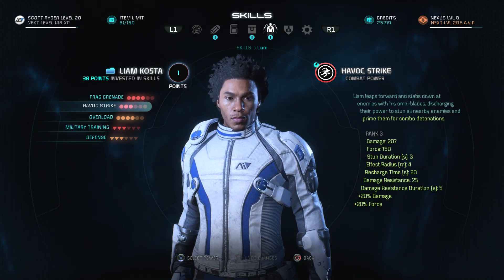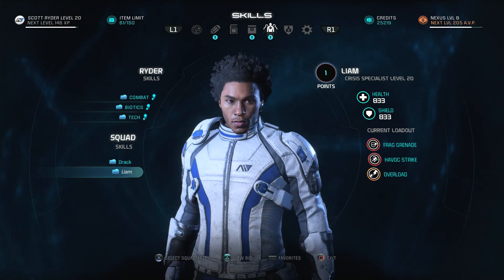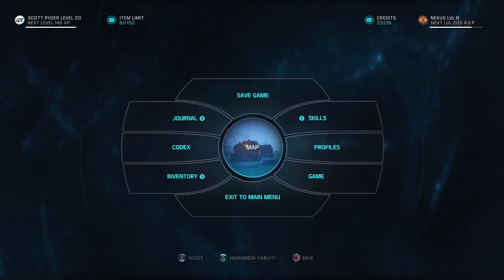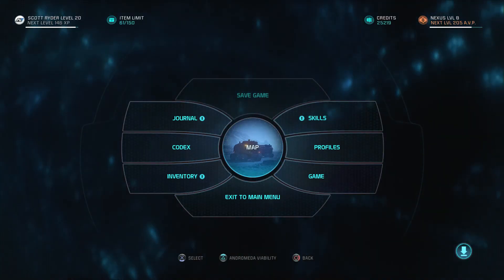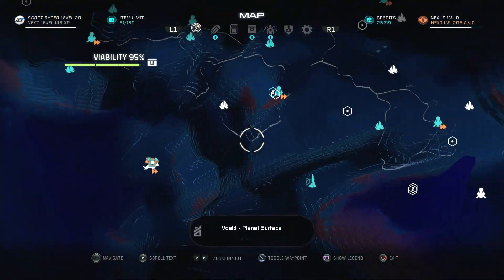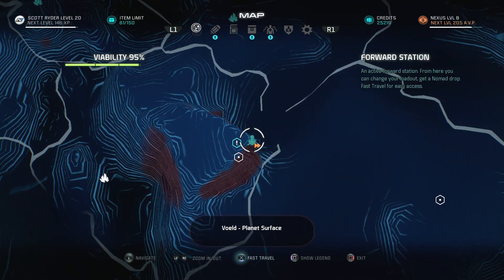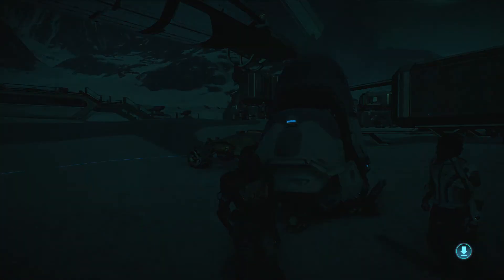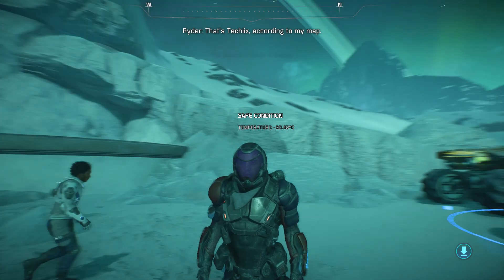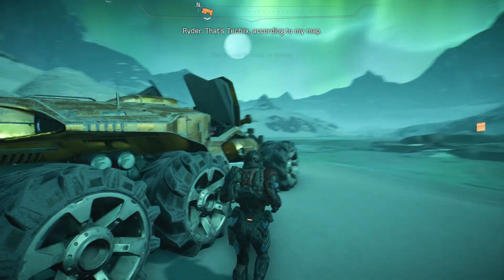So if I see Liam lunge in, I'll follow up with the charge. That should be good. I need to go back to my map — we're going over to Tetrix, just sort of in this area over here. It's not a specific spot, it just kind of pops up. That's Tetchix according to my map.